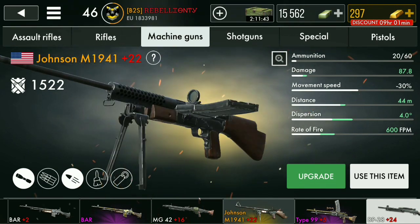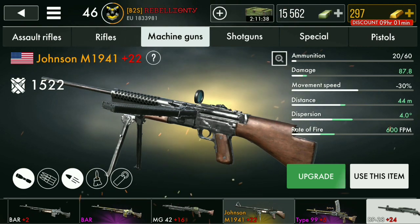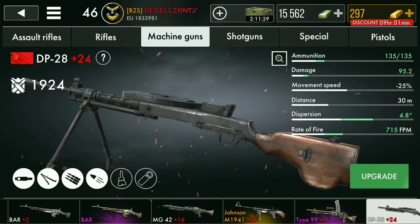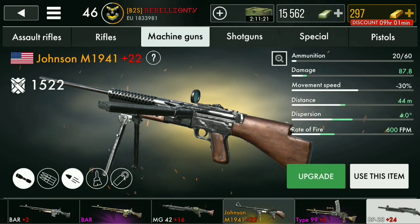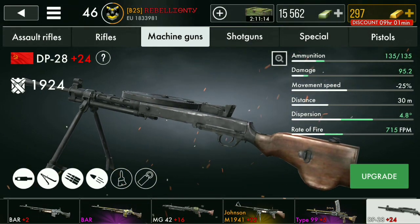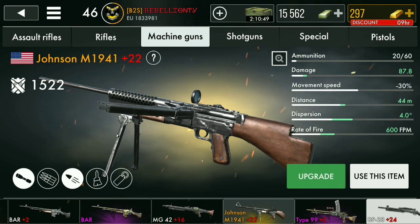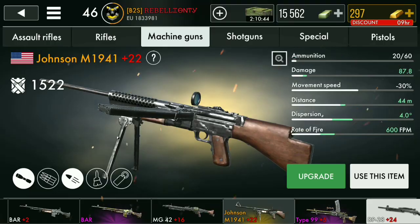The last weapon on the list is the Johnson M1941. I'd almost call it the best free-to-play weapon overall, but then there's the DP28 which can dominate - except it's not very consistent. The Johnson does good damage, has a good fire rate, good dispersion, and hits most of its shots. The DP28 has high damage and fire rate but you pretty much won't be hitting your shots unless you're lucky.